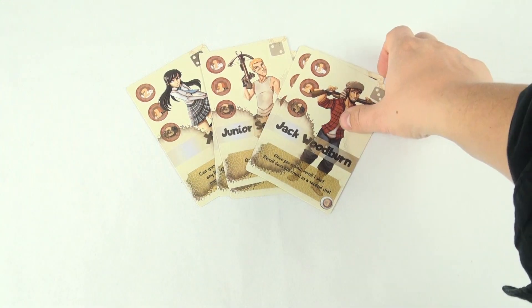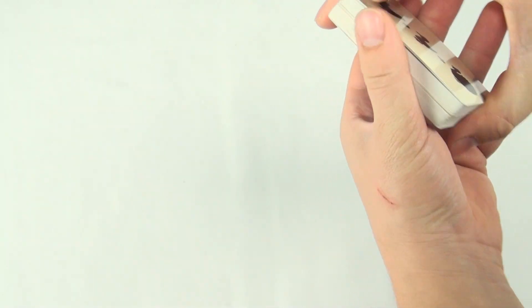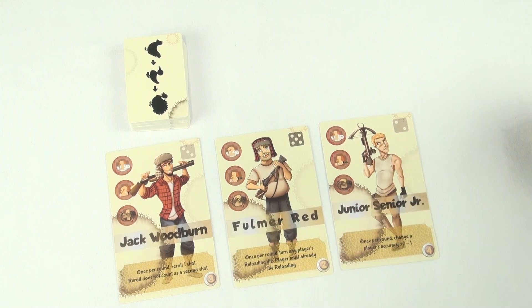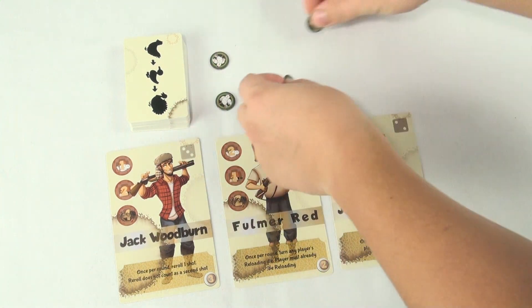To begin a game, each player chooses a character. Then take the deck and after giving it a shuffle, place it where all players can reach. Next, count the number of players and put one less of each bird token. For instance, in this three-player game there will be two of each bird token.